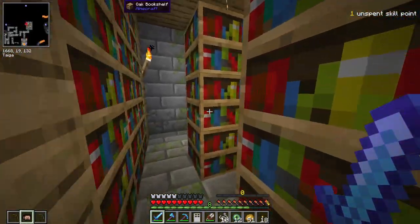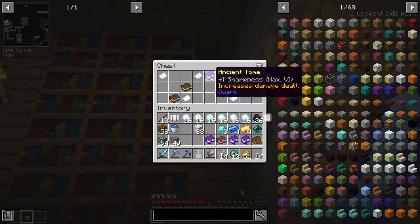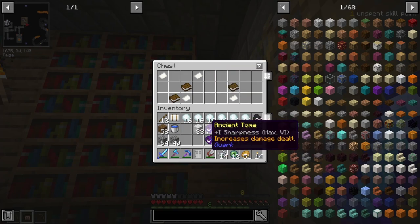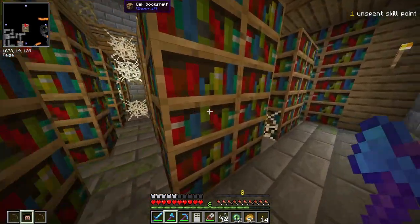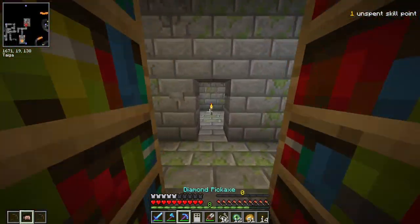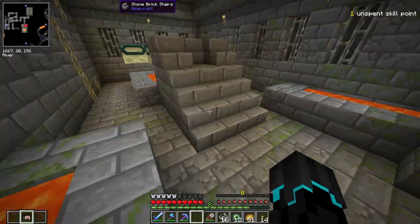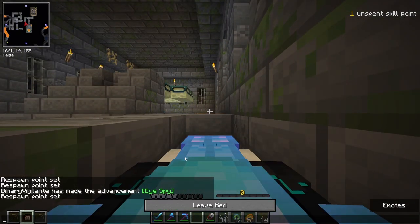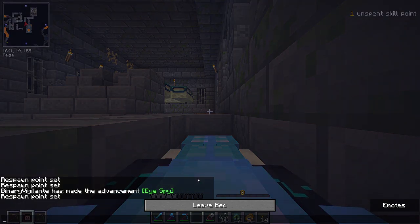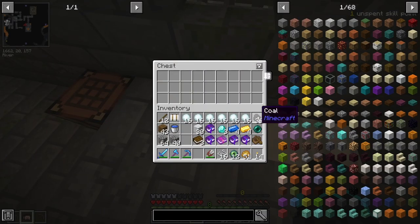The main treasure here for me is all the bookshelves because I can break those and get all the books. We also found Bane of Arthropods and plus one level of sharpness — so if I have a sharpness 3 diamond sword, I can use this to get it to sharpness 4, which is pretty cool. I'm not going to bother taking the books right now because after we defeat the Ender Dragon, we'll be able to get back here. I'm going to set my spawn using a bed, remove this lava, and put stuff I don't need in a chest.